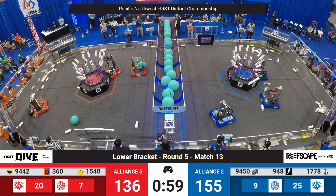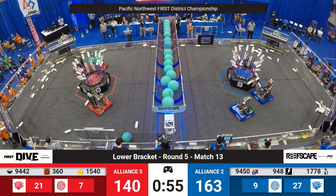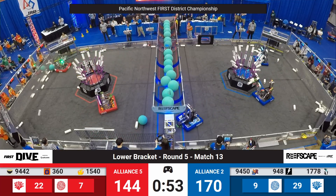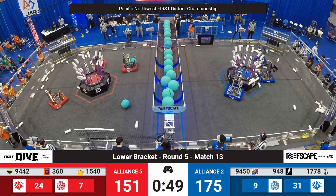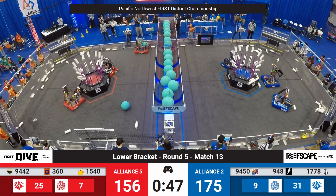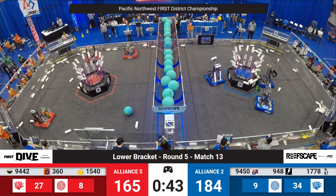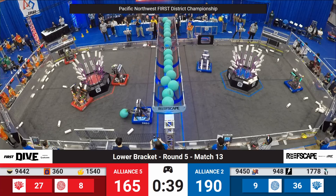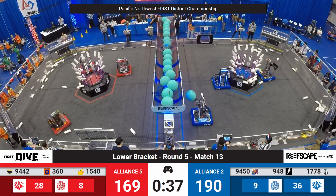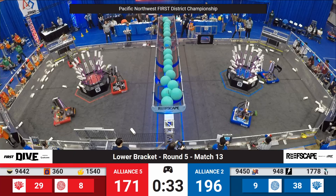Red alliance pivoting from their previous strategies, having all three robots stay on their end of the field. 360 of The Revolution cannot connect with the layup and that algae comes out — they'll go recollect it and try again. Miso Mechanics keep working on the reef. Flaming Chickens, meanwhile, have quietly but efficiently been shuttling Coral back and forth from the front-side Coral station to the reef, helping their alliance hang in there. Just 35 seconds to play.